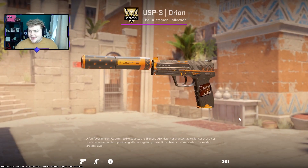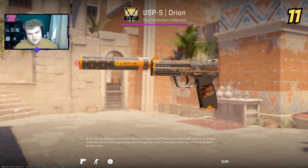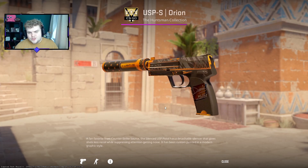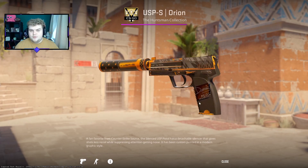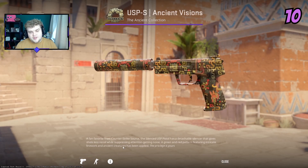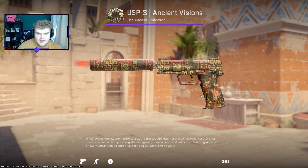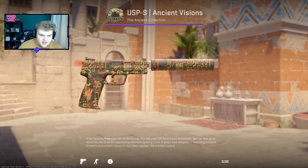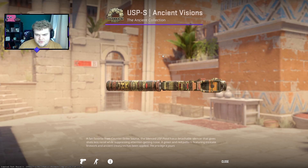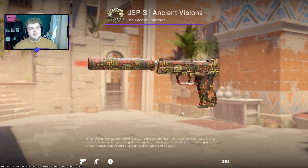In 11th place I've got the Orion — this one is very nice. It's one of the few nice orange USPs you can pick up. It's in 11th mainly because of price — it looks good, but the price you're paying makes it feel like an orange slightly upgraded version of the Torque, so it's not quite top 10 worthy. I'm actually kicking off the top 10 with the Ancient Visions — a skin I completely overlooked for quite some time until about a month and a half ago when I realized some Paris holo crafts look insane on it. It's from the Ancient collection and looks super nice — I like the patterns and the slightly different color palette.